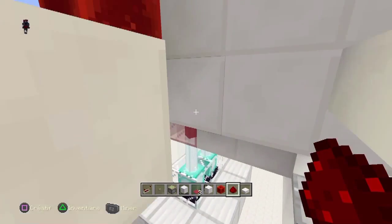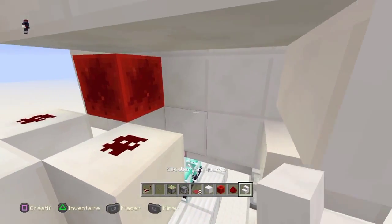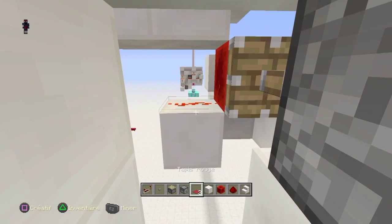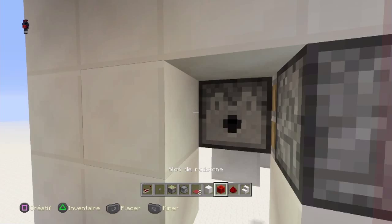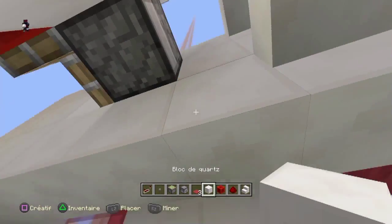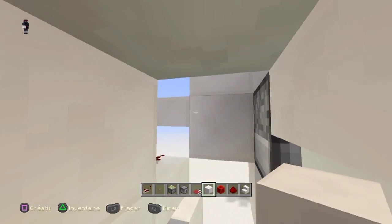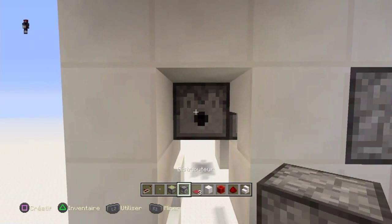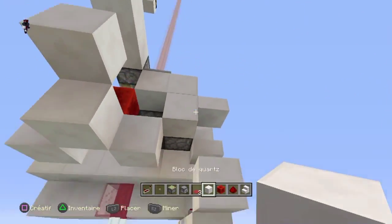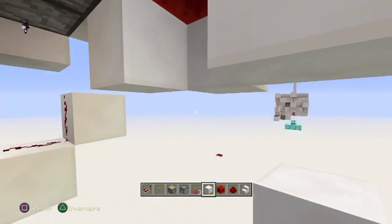Nous allons placer les dispenseurs. Vous prenez vos dispenseurs et les escaliers. Je vais casser ce bloc — vous mettez un dispenseur. Ensuite, vous allez en bas et vous placez un escalier. Faites pareil ici. Vous mettez un bloc. Vous voulez laisser le bloc, bien sûr. On a placé les deux dispenseurs.